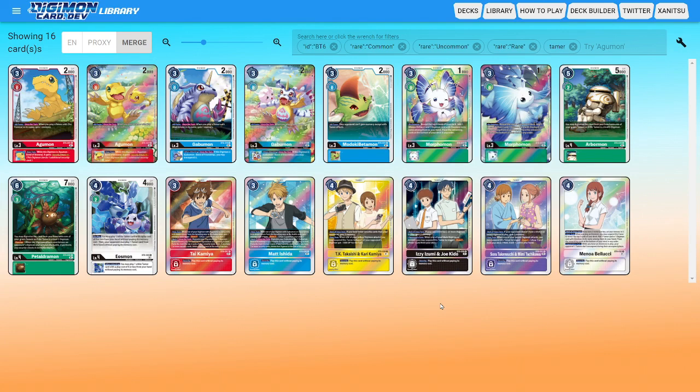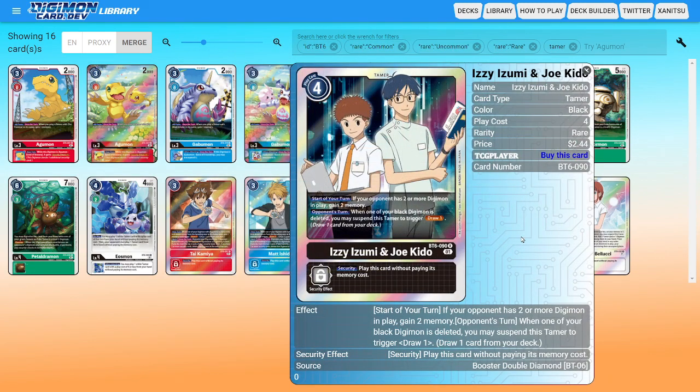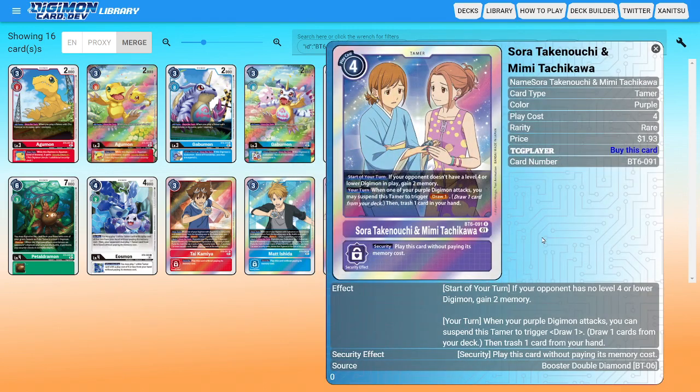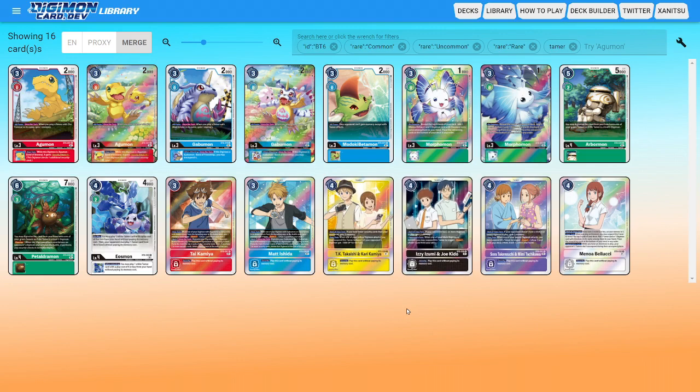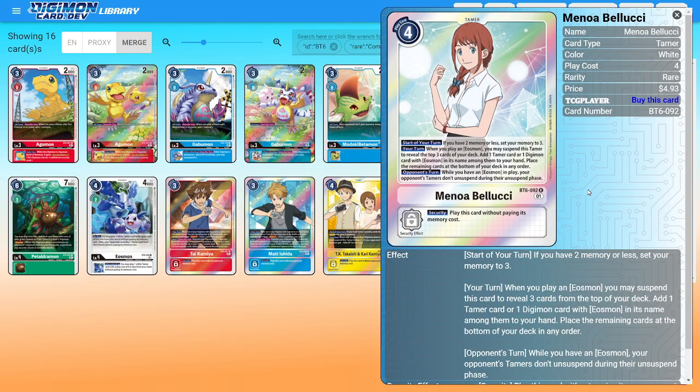As far as the duo tamers go, these are pretty okay tamers to consider running just because their memory-gaining ability could actually be somewhat usable based on the different conditions. TK and Kari have the ability to gain you two memory if you have fewer security than your opponent, which is pretty decent. Then you have Izzy and Joe, where these give you two memory for the opponent having two Digimon in play — another generically easy condition to meet. And then you also have Sora and Mimi for the opponent not having a level four or lower in play, which is going to be a little bit harder to do just because there's going to be so much low-level Digimon running around because of the lack of blockers. So the best tamers, if you had to run any, are going to be TK and Kari and then Izzy and Joe.